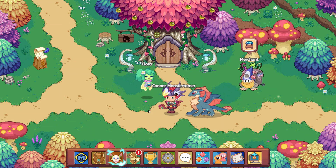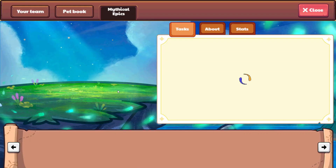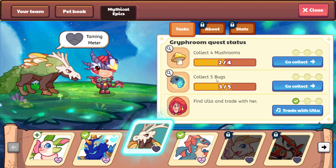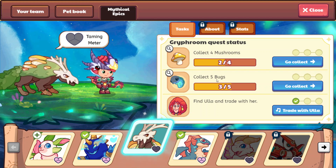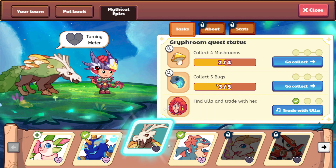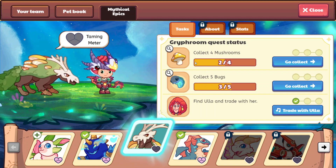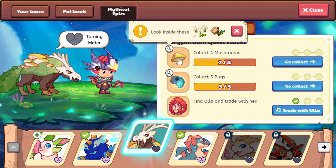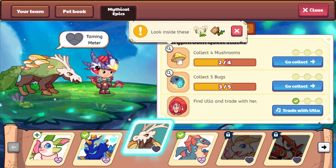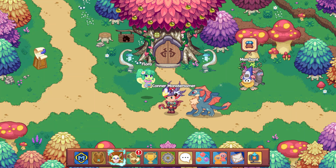Hello, welcome back in our quest to go ahead and tame Griff Room. So we are back here in Firefly Forest. We attempted to get the bugs, but we were shorted - they just weren't around. So we were able to get two more bugs; we have three out of five. We're going to come back for our mushrooms, looking inside the dandelions and the box traps. Fingers crossed that we are able to track down these last two mushrooms. Let's go ahead and begin.